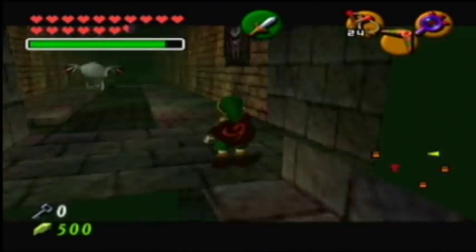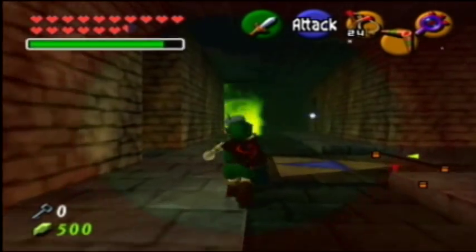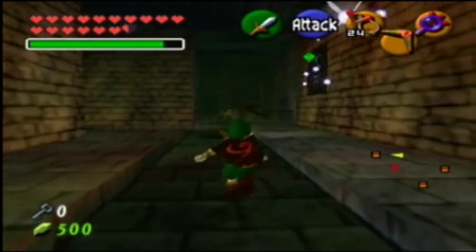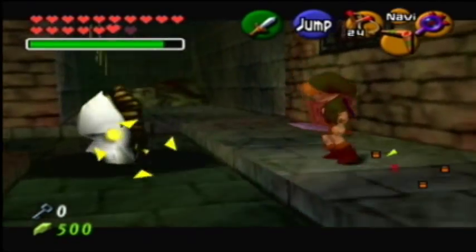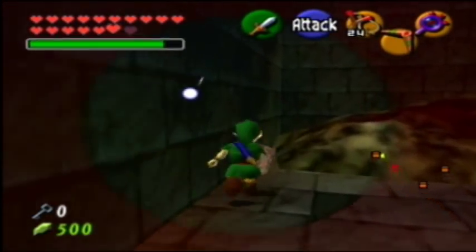Not much to say about this place. It's the Bottom of the Well. It's basically a preview of the Shadow Temple, except not nearly as bad as the Shadow Temple really. And there's another Skulltula there that I did not mean to get hit by. Let's just go around him this time. And be careful because there's a hole in the floor right there.